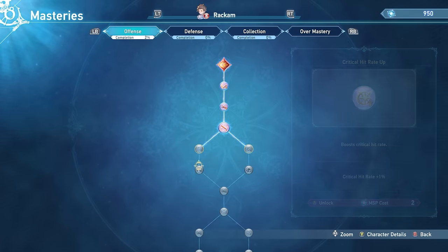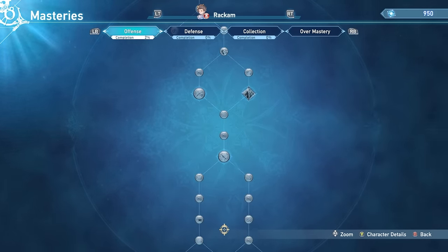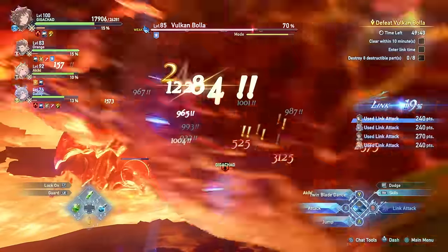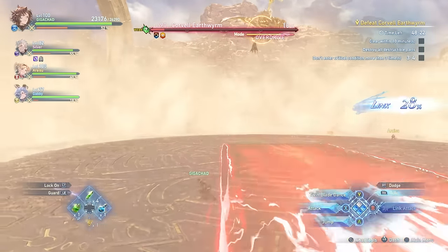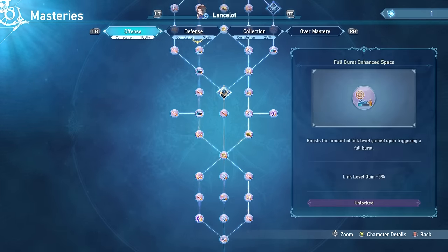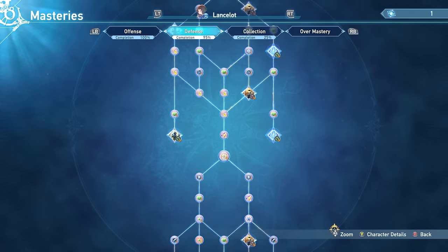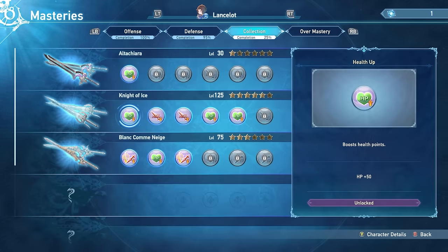Masteries are basically a skill and stat tree, and you want to progress them as much as you can. You'll be gated by story progression eventually, but when I tell you they make a world of difference for survivability and damage, I mean they're literally a game changer. And that doesn't just apply to early game, because by the end of the game you're going to want all of these completely maxed. The offensive tree will give you attack, crit, and other helpful offensive stats, but the defense tree is going to give you defensive stats in addition to things like perfect dodge, perfect block, and more potions on missions.